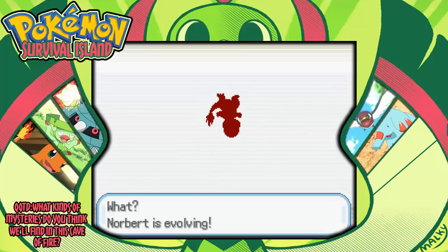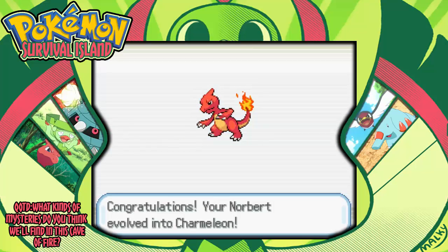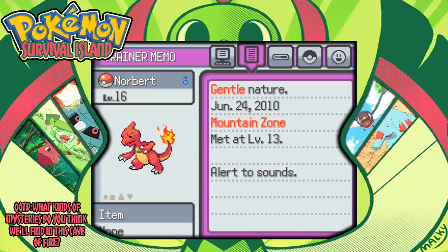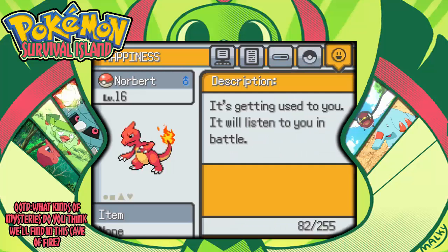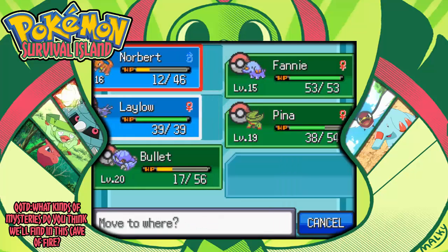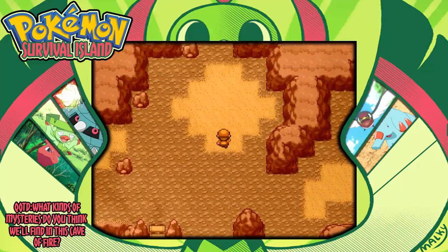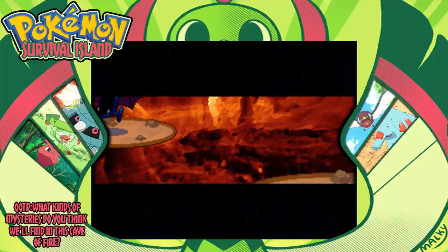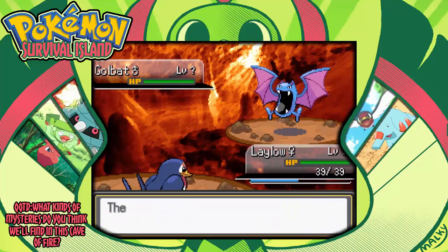I just realized - isn't Charmander supposed to learn Metal Claw at level 13 or something? Why doesn't my Charmander have Metal Claw? The squad just got a little more fire. You hear that cry? My man's serious. What are these Eevees? It's getting used to you - it's all I've ever wanted. Alright, Lalo's gotta get levels next. I hope this isn't like the end of the game cause I can't go down those stairs - I don't know what's up with that.